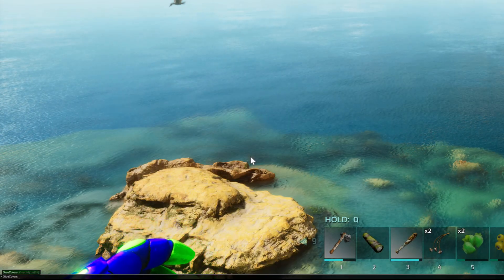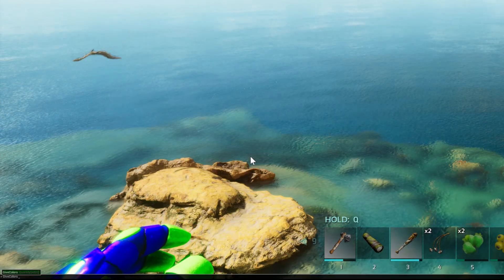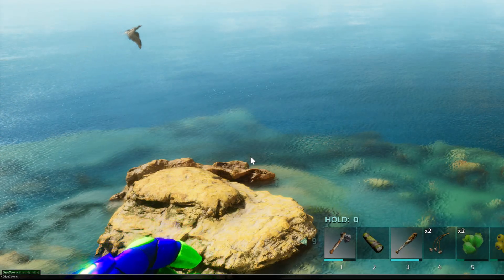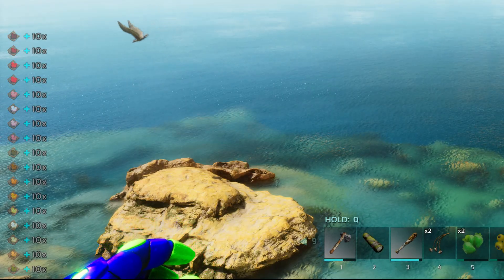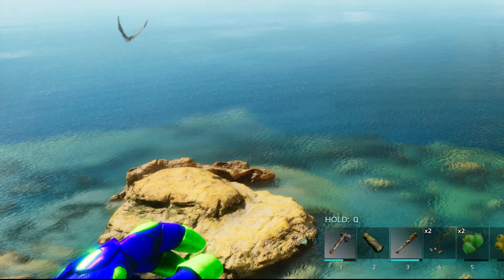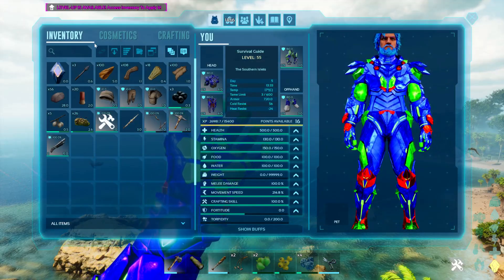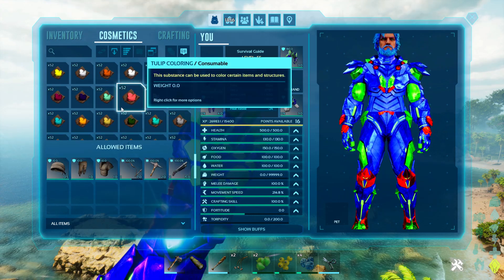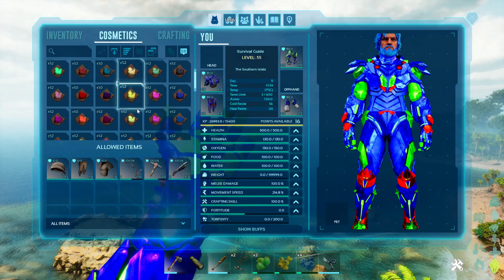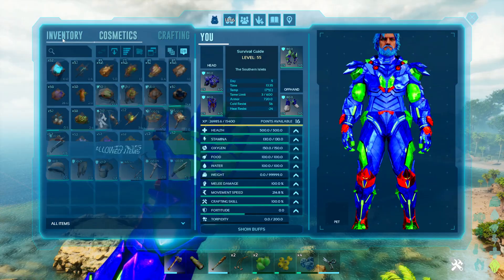I need to hit space and then type in whatever number I want for the quantity — I'm going to say 10, so I'll give myself 10 of all colors. And I just got 10 of every dye in the game. By the way, if you open up your inventory, dyes are in the cosmetics tab and they no longer increase your weight. You can have infinite dyes in the cosmetic tab and it's not going to affect you, which is kind of awesome.